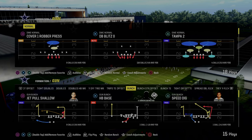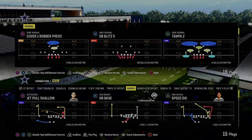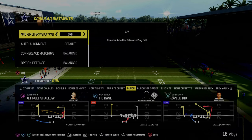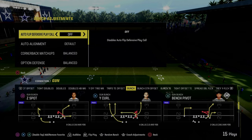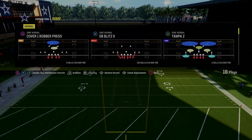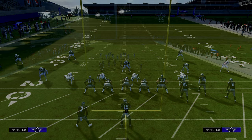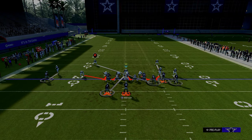How do we run the dime normal A-gap blitz? We're going to come out in dime normal flipped. In our coaching adjustments, we're going to turn auto-flip defensive play call off, and then we're going to flip the play — DB blitz zero — at the play call screen. When we pinch our defense, it's going to look just like this.